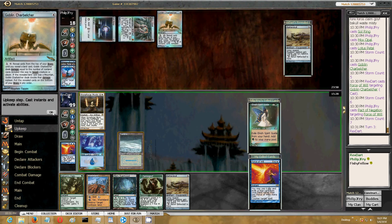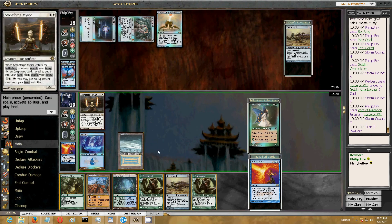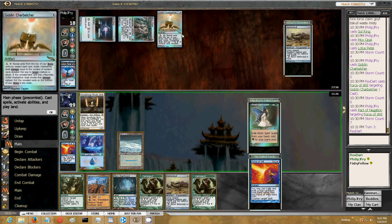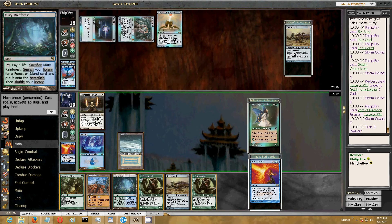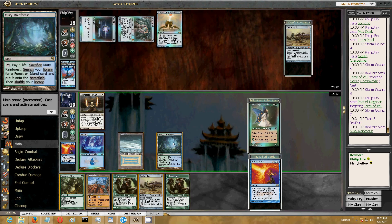He's got a Mental Misstep - that's the only thing that makes sense, because he knows I can Nature's Claim that Charbelcher. He has to have a Mental Misstep. And the reality is, if he has the Mental Misstep, that's game.